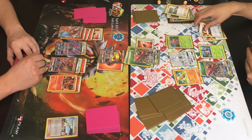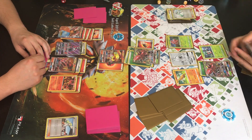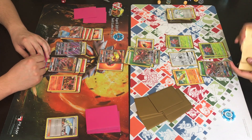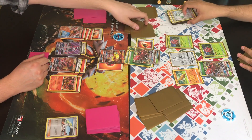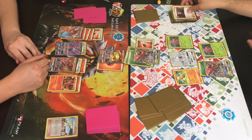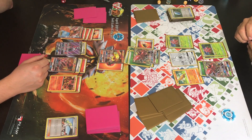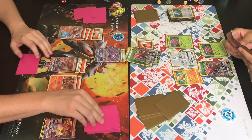He finds the Lurantis promo, evolves it right away — discarding a Tapu Bulu GX in the process. Now Nature's Judgment will hit for 170. Trainer is still stuck at four bench Pokémon thanks to Sudowoodo. Johnny's deck is running really thin though — he's played a couple Sycamores, Ultra Balls. He checks his discard and grabs a Lysander with the VS Seeker, probably preparing for the next turn. He takes that knockout — just like I said he would.